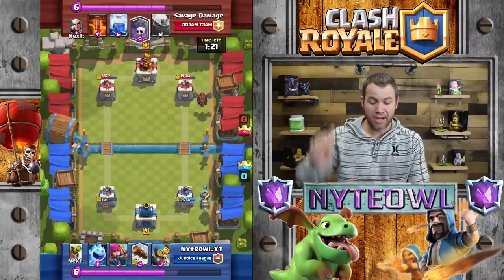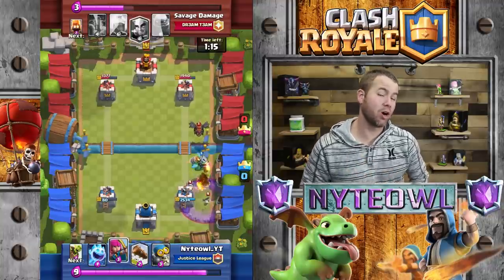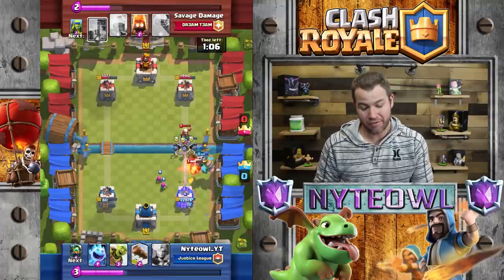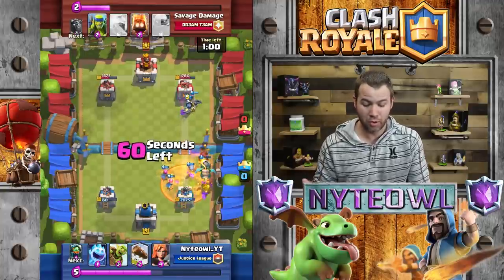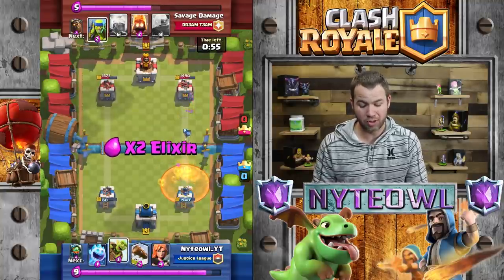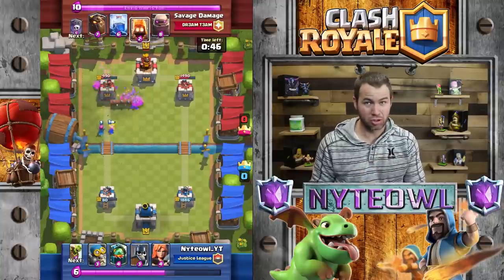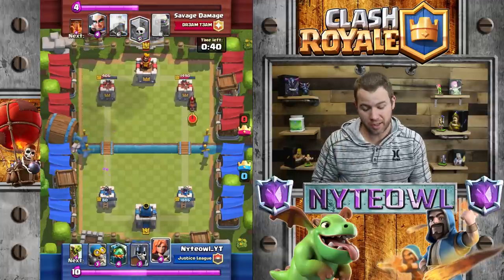I don't pick the Magic Archer because a lot of people don't know how to use it yet. If they have it in hand, chances are they're going to make a mistake using a card they haven't played much. And I know how to take him out fairly easily - check that out, the guards took him out without hardly any repercussions. He got one shot off on one guard so one shield was weakened, but that's it. So I think a lot of people don't know how to use the Magic Archer yet, and since I don't either, why would I pick him?